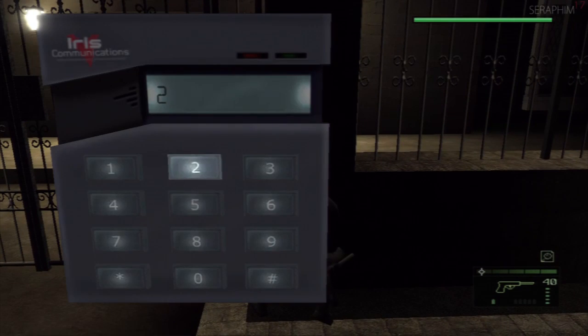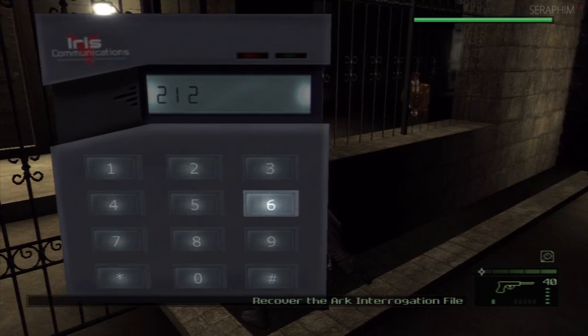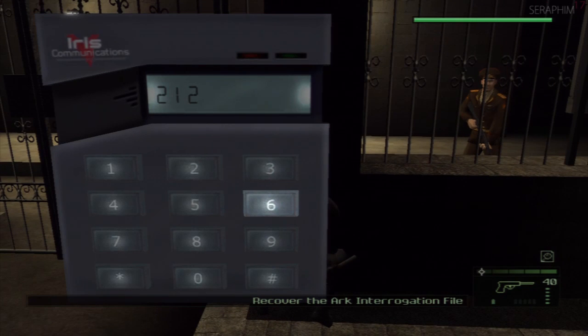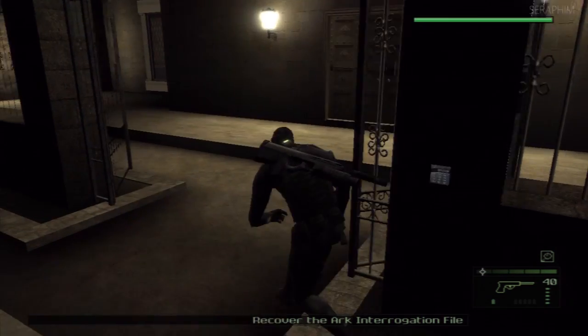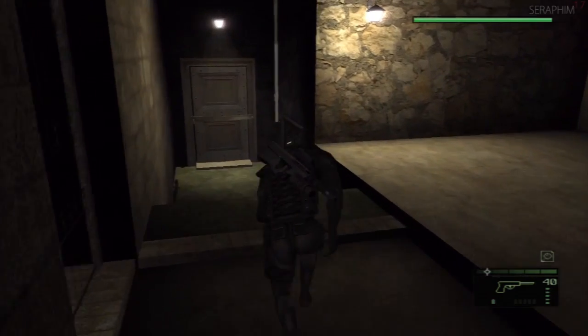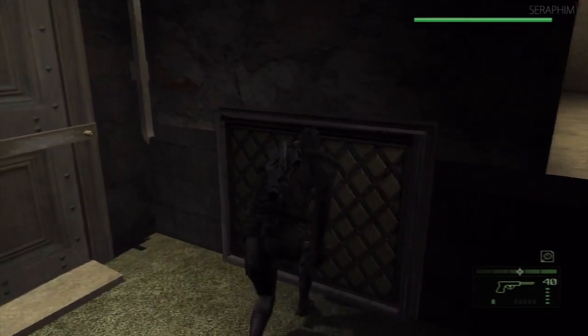You get the code for this door off one of the data sticks from one of the guys, I believe. Not that you need it, because if you watch this walkthrough you'll have the number. I'm kind of sat here not touching the machine because I don't want it to make a beep in case he hears it — but apparently that doesn't make a difference. He didn't hear it, and as soon as he turns away I can move towards this corner.